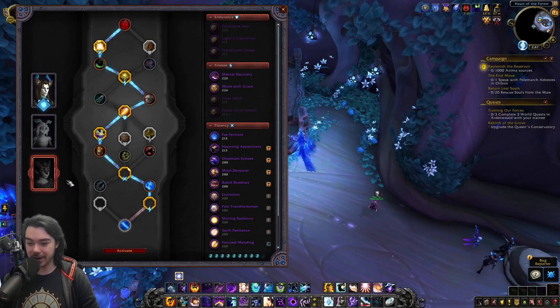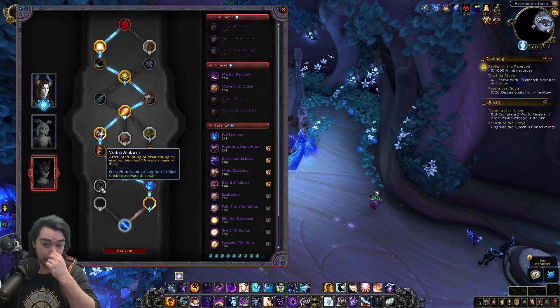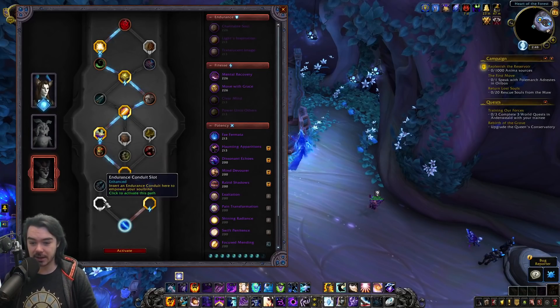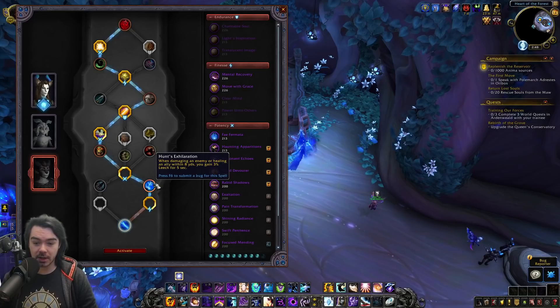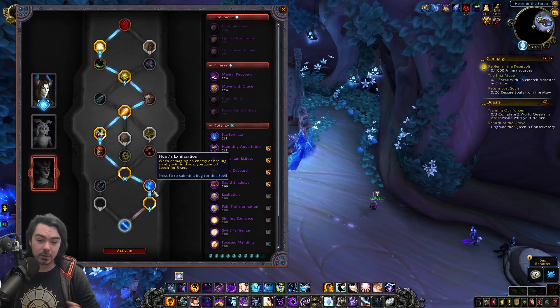The final Night Fae tree is Korayn. Option one, Vor'kai Ambush: after interrupting or disorienting an enemy, they deal 5% less damage for 5 seconds. This seems great for tanks especially, goes with an endurance slot — definitely looks like a tanking line. Option two is Hunt's Exhilaration: when damaging an enemy or healing an ally within 5 yards you gain 3% leech for 5 seconds, going with the finesse conduit.